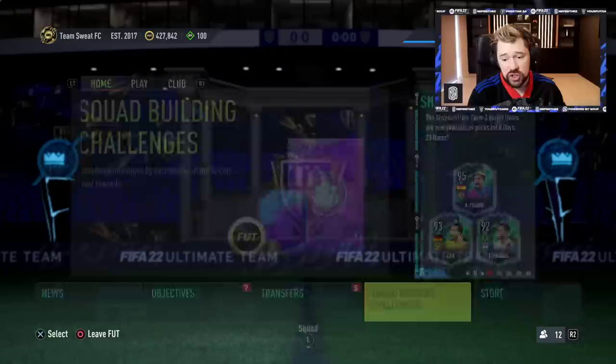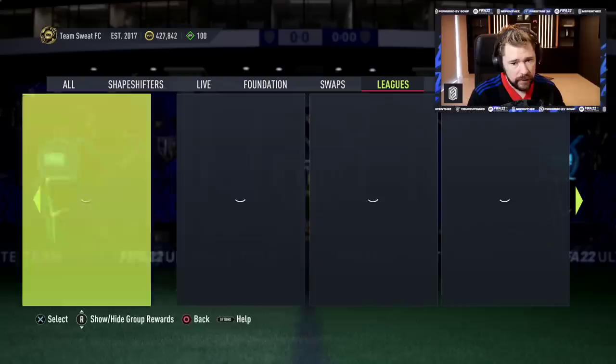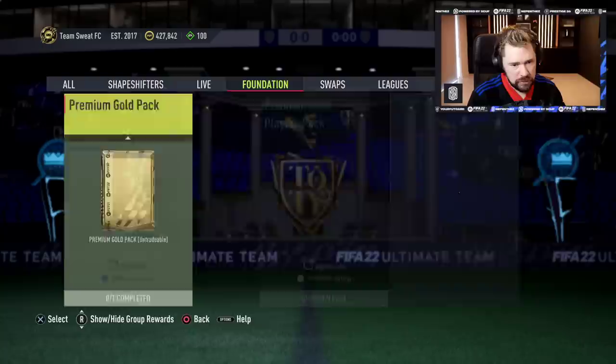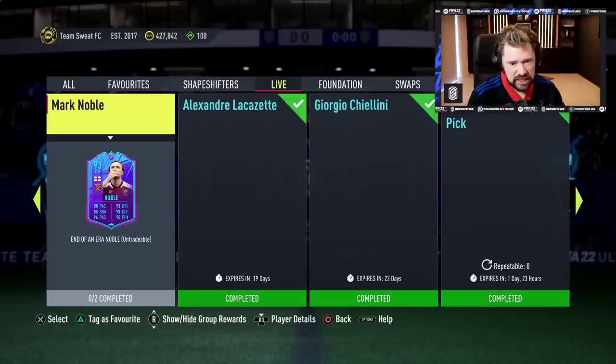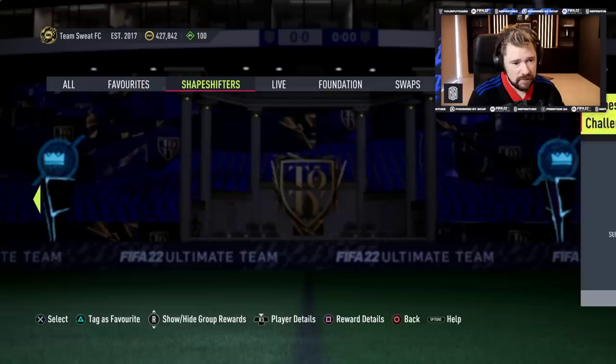Let's have a look at the Squad Builder Challenges for today. Any new icons today? No. Swaps Foundation live — alright, what have we got? Nothing new. Oh, 92 plus icon moments pick. Team Maria Insignia, Schmelzer and Noble. And then in Shapeshifter, Herving Lozano.